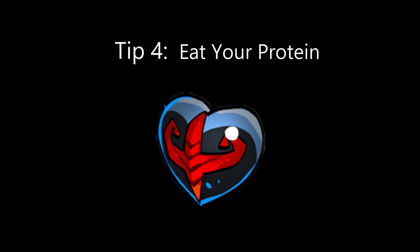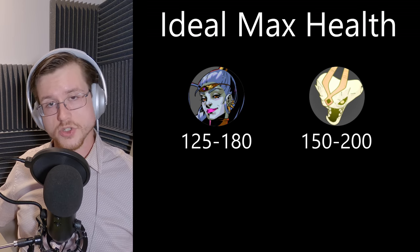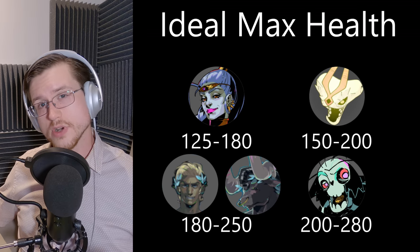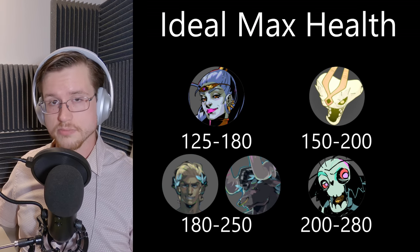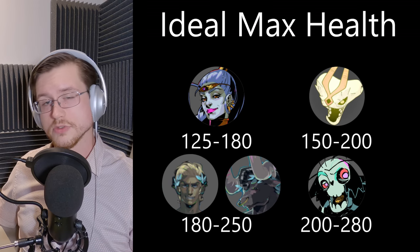Tip number four: eat your protein. You are going to get hit when fighting bosses and your maximum health is going to dictate whether you're down for the count or ready to slug them back. In general I want to have 125 to 180 max health going into the Furies, 150 to 200 max health going into the Hydra, 180 to 250 max health when attacking the Champions of Elysium, and finally 200 to 280 max health when going up against the final boss.